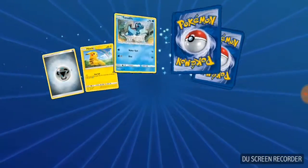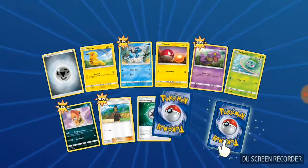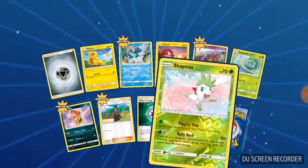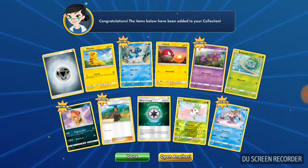So far at least there's no doubles. Shaymin is our reverse and our rare is Palkia.